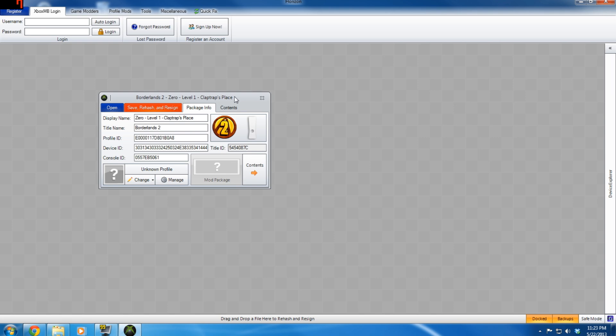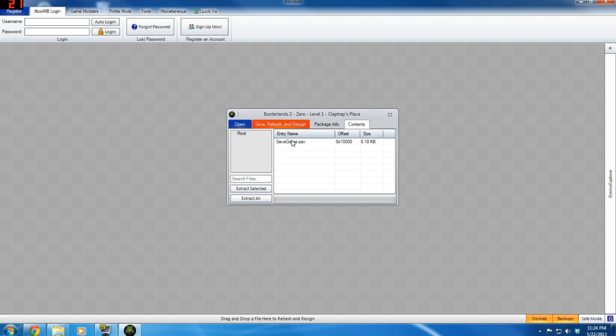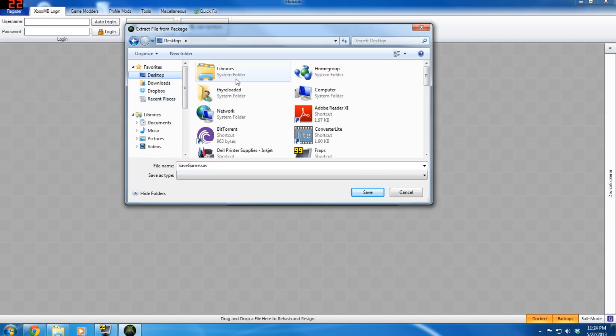I'll blow this up a little bigger. From here, you don't want to mess with the Profile ID, the Device ID, or anything like that — that is linked to your Xbox and you do not want to change any of this. Don't change the Title Name. You can change the Display Name — that's okay, it'll just display differently in your Xbox. Then click on the Contents tab — there's the game save for Zero, the Assassin. Click on it and hit Extract Selected.